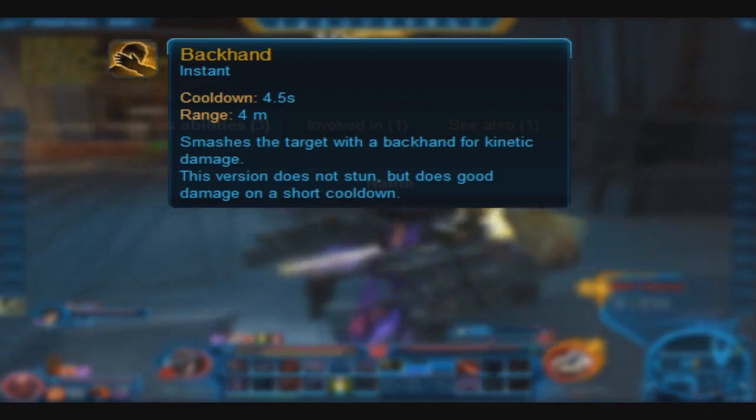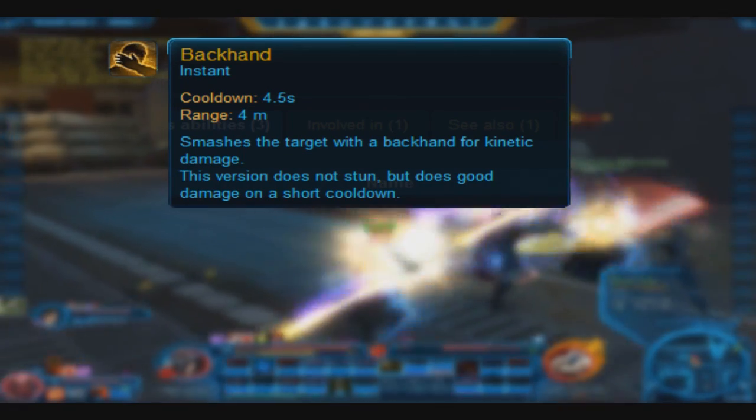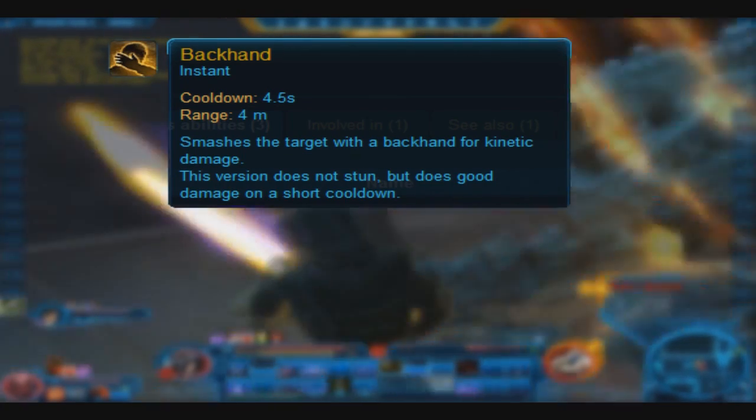So the next boss we have here is Commander Golem — I don't know, some weird alien name, all the aliens have weird names. I would say range classes have more of an advantage here, because he really only has three moves that are melee strikes, so pretty much he doesn't have any long range moves.